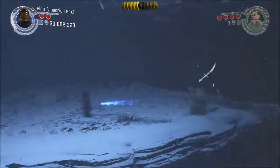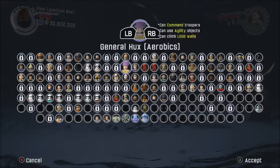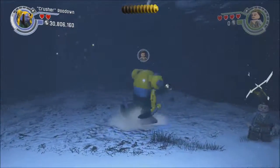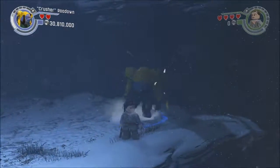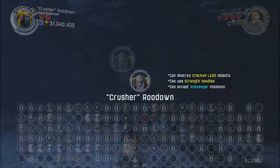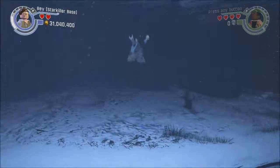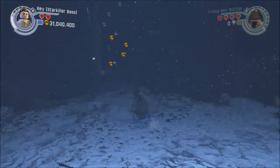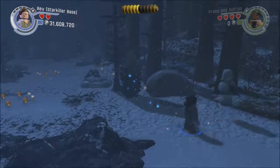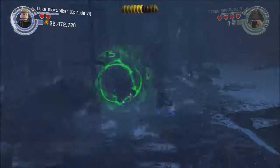Before we head up to the very final area where we finish this chapter, there's going to be a cracked wall to the right — pretty hard to miss. We chose Crusher Root Down to take it out, and once you break that wall you'll get minikit 9. And once again, this is the final snowman — 3 out of 3 — when you build him as soon as you climb up on the right side, you'll get your final minikit, number 10.